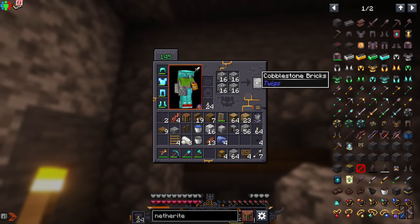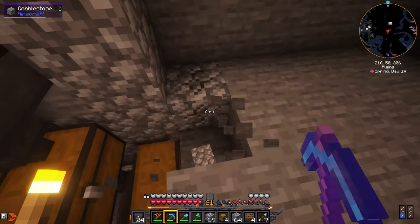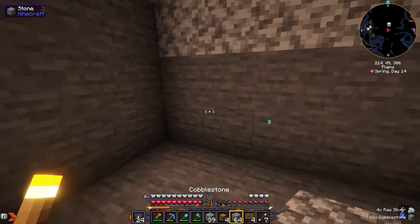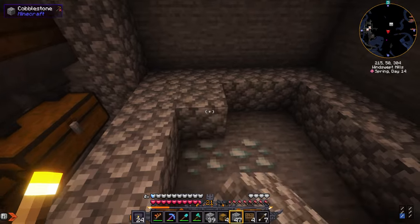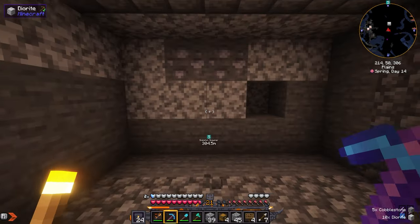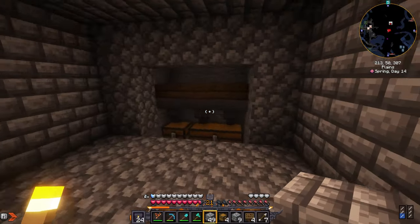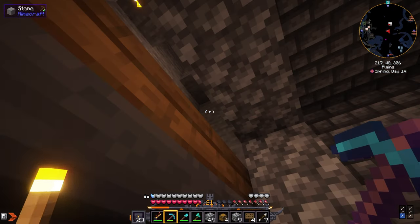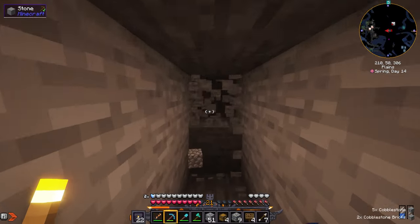I might as well do the roof — let me make these cobblestone bricks, and the walls and floors too. Eventually I could have an enchantment table set up in here so I could just grind XP and enchant everything I need, which would be really good. I am done — let me place a torch here in both corners.